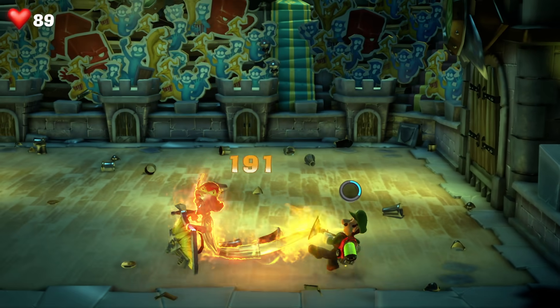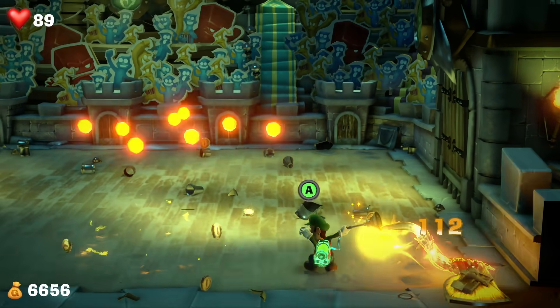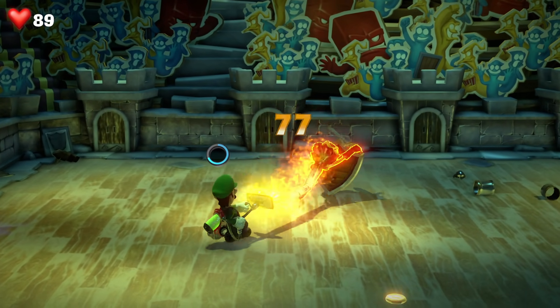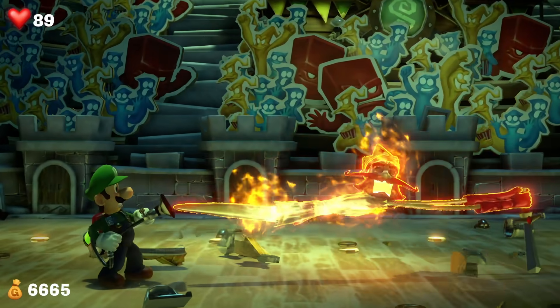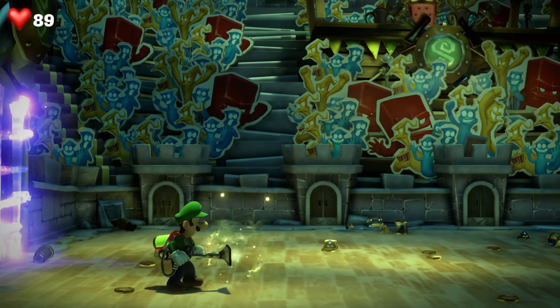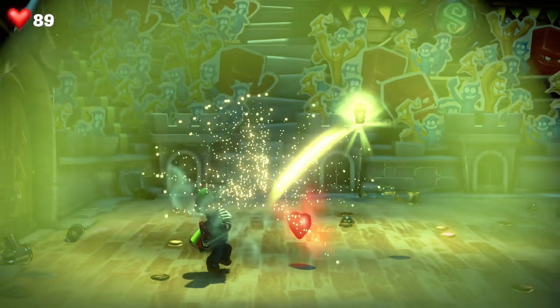It's just a simple case of hoovering him up and using A to do the smash move on repeat until you finish it off. Just smash him a few times and then he goes up into the Poltergust G-00. So that's how to beat the King Knight Ghost Boss here in Floor 6.